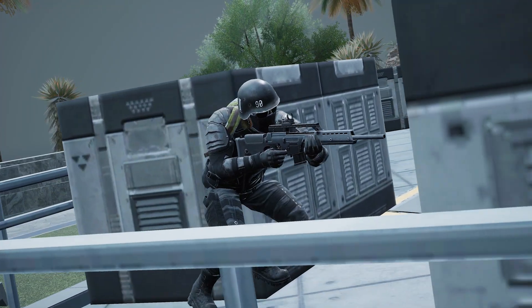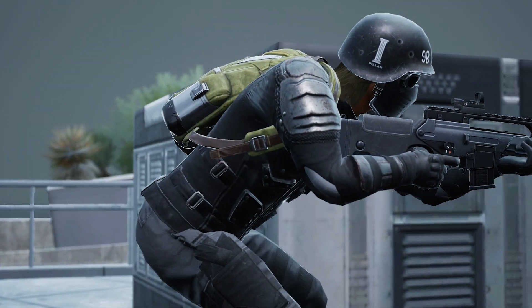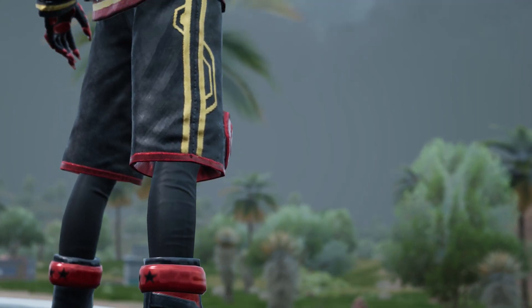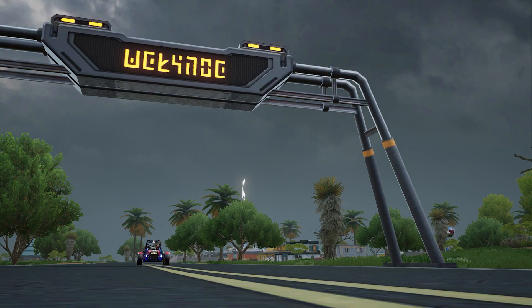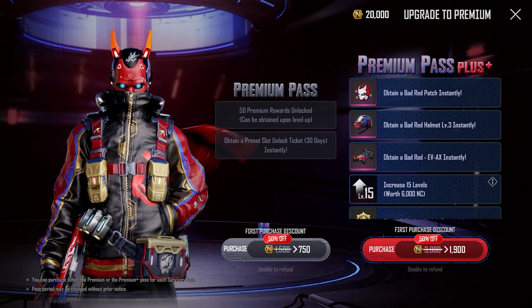Survival Pass Volume 14 features Red from Project Justice. Complete story missions to obtain Red's appearance and obtain the Project Justice Red outfit set by upgrading to premium pass, and even more rewards for premium plus. When you purchase a premium pass and gain a certain amount of pass levels, you can receive the amount of NC that was used to purchase the premium pass.